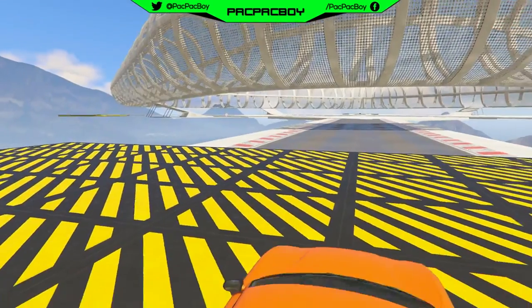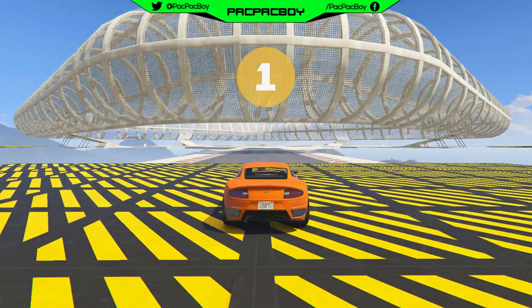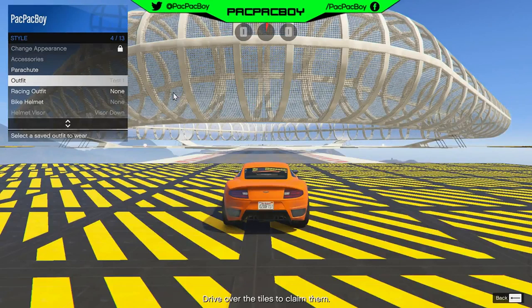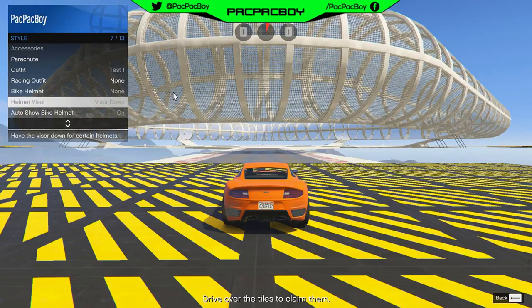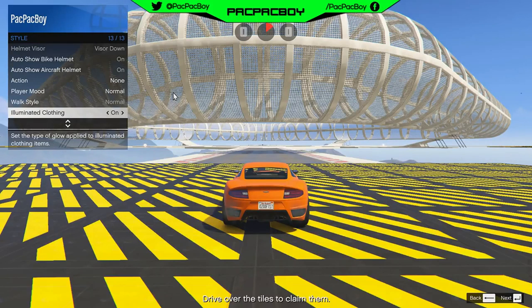Now guys, for the next step when you are inside the adversary mode, you need to open interaction menu, then go to Style, then go to Illuminated Clothing. Now you need to spam the illuminated clothing section for 10 seconds. If you are on PC, you need to spam this section with the right arrow, not with enter. And if you are on console, you need to hold right on the d-pad for 10 seconds plus.